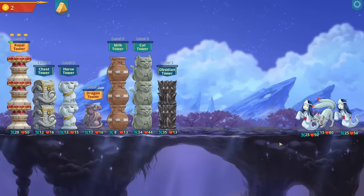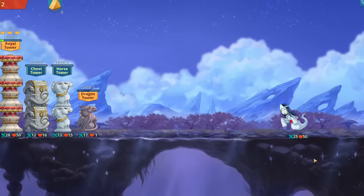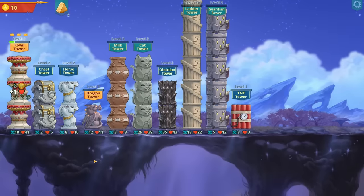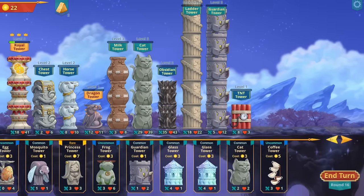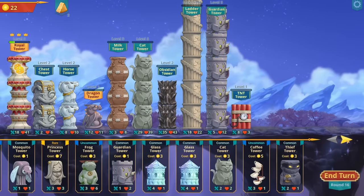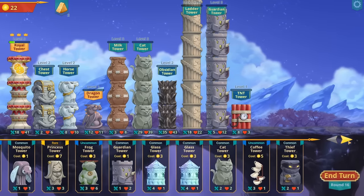The obsidian tower handles the first wave, then the second wave comes in being a little shaky. A ghost is coming in - I don't like that they're reaching the royal tower so much. But wow, we have a lot of towers in the store - I can't even see all of them, I have to scroll through. There are so many eggs now too. I wish I got that remove-tower token because then I could do a whole bunch of other things that would be good.